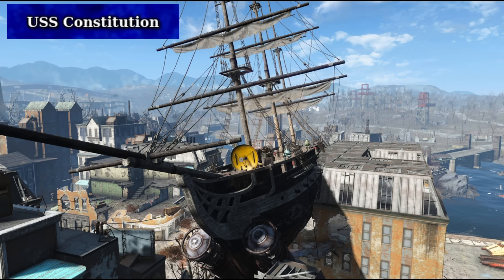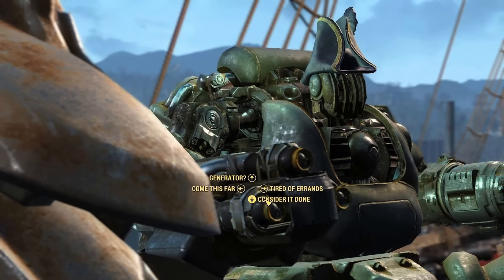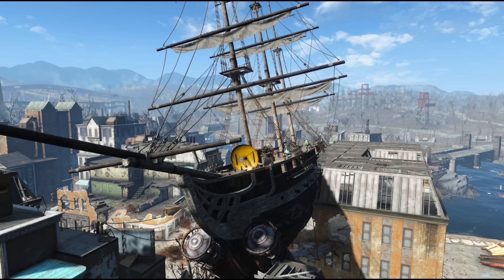In Fallout 4, the USS Constitution is a historic naval vessel preserved and maintained by a unique crew of robots led by the charismatic Captain Ironsides. Despite being centuries old, the USS Constitution is still seaworthy thanks to its robotic crew. Captain Ironsides enlists the player's help in acquiring parts to repair the ship and continue its mission to reach the Atlantic Ocean, though ultimately after using rockets to fly through the sky, it gets lodged atop a building in downtown Boston. The mission has you siding with the silly robots or scavengers, but why would you not side with the silly robots — you get a handheld cannon. It's not that good, but it's still cool.